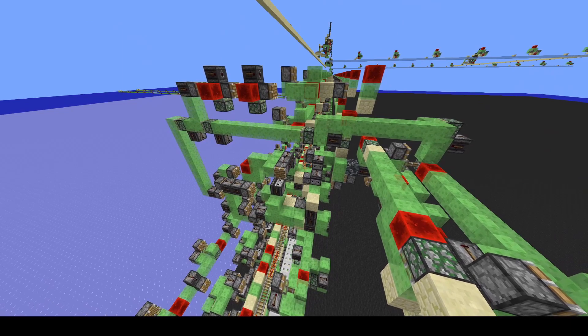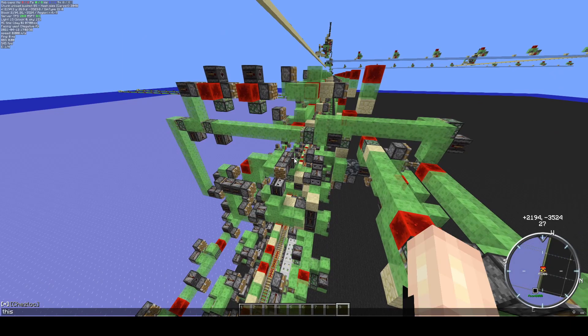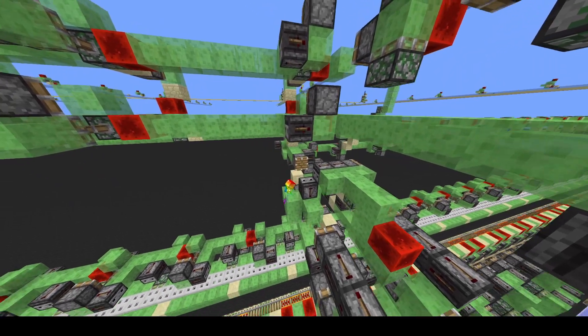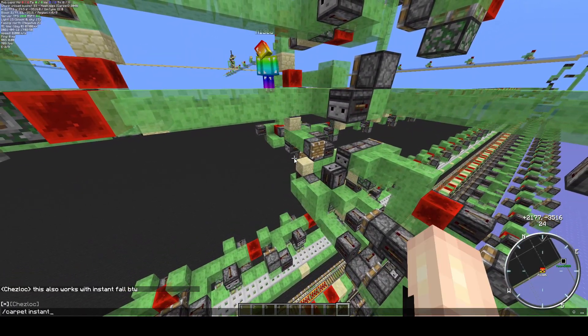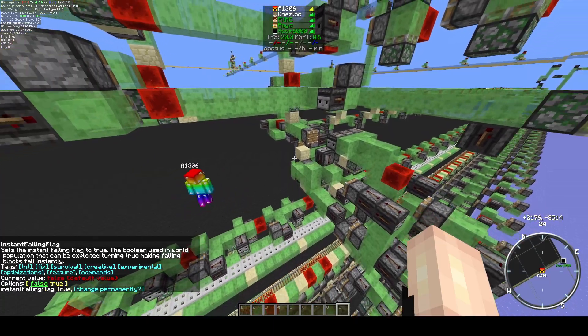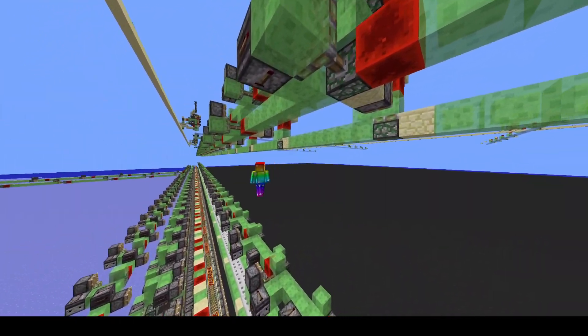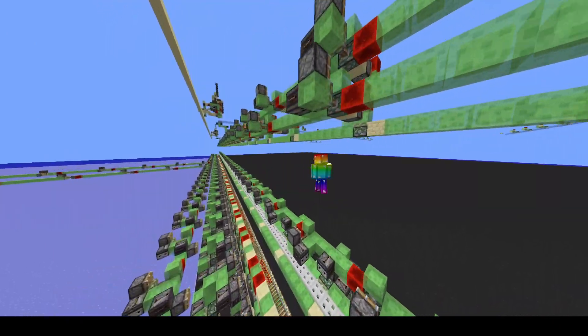We take an output from the autosave detector and that goes into the second line, which we can see over here. This is the upward spacing line — it works with instant fall. The sand would instantly trigger, it's the exact same. We can see the right side line, or left side line, and go see where this goes on the other side.